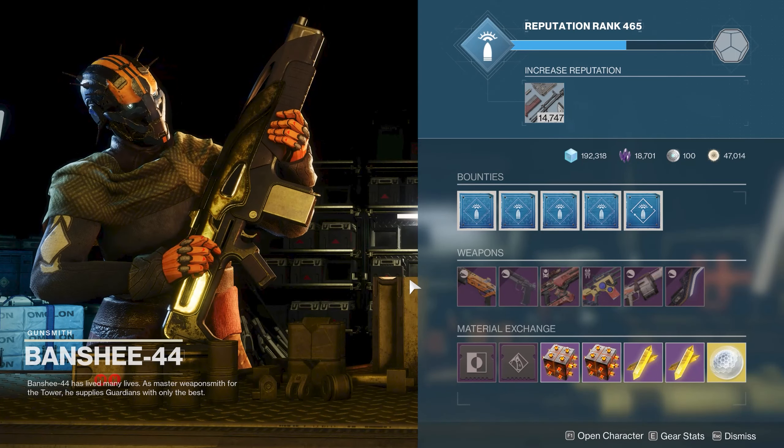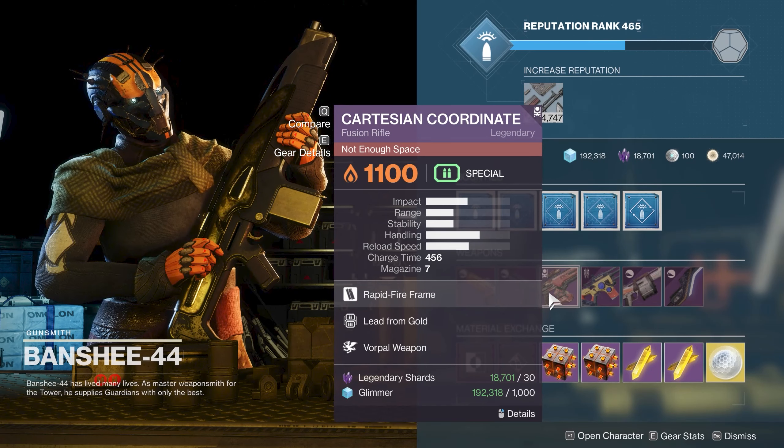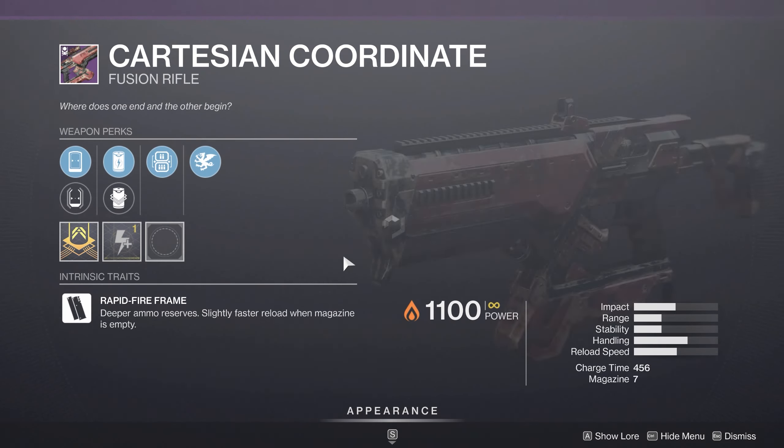Hello Guardians. Xur was held hostage but not much was worthwhile there, but Banshee has a good roll on basically just the Cartesian Coordinate, and I know a lot of people like this thing for DPS.